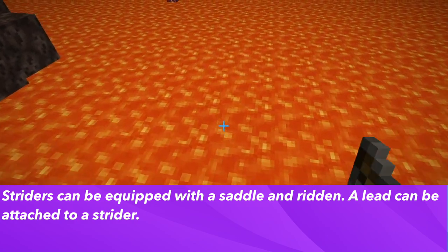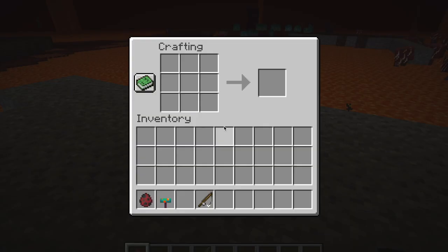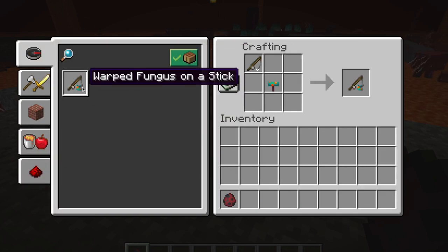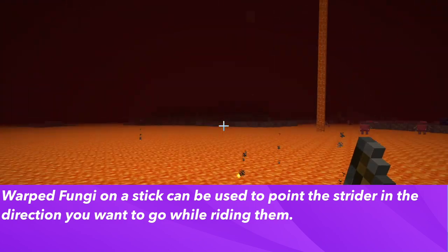You can also attach a lead to a strider. To control a strider when riding them, you'll need a Warped Fungi on a Stick. To craft this at the crafting table, the recipe is a Warped Fungi and a Fishing Rod. The Warped Fungi most commonly can be found in the Warped Forest biome in the nether.